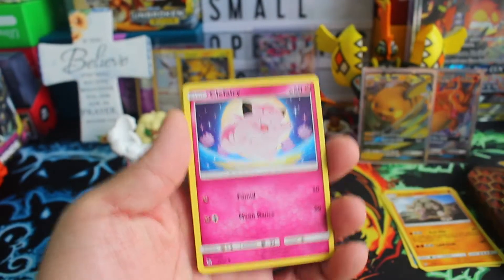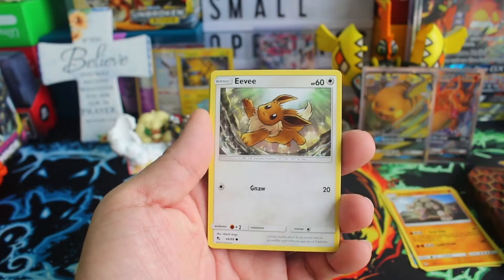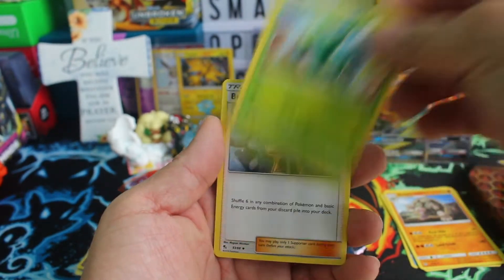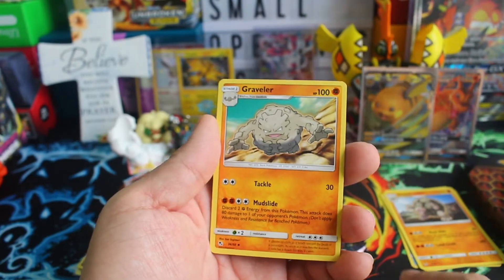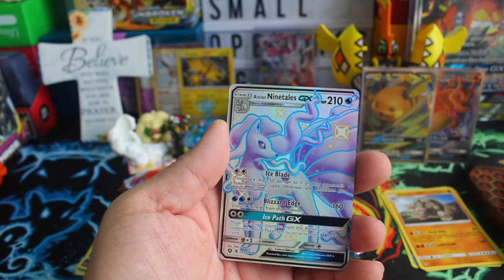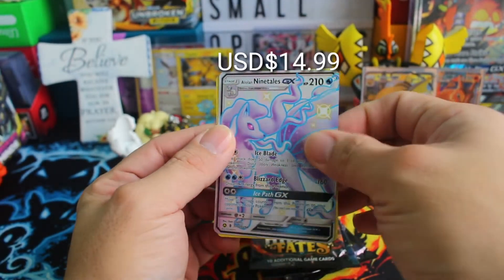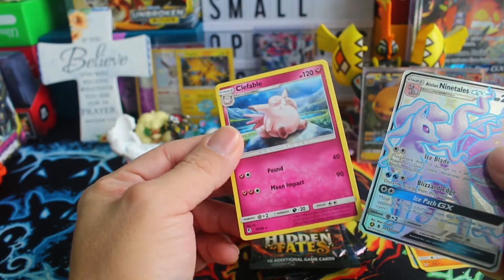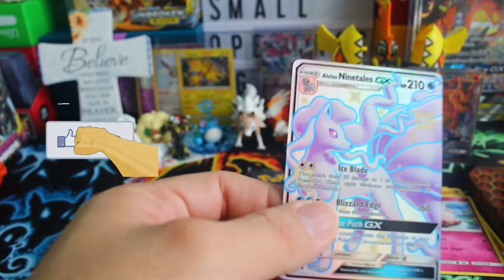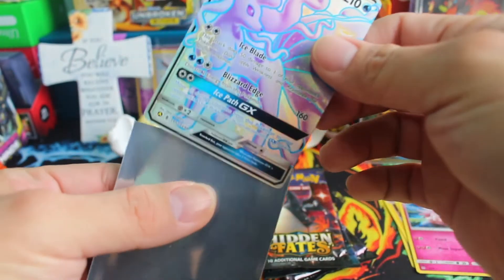Okay so: Slowpoke, good to see you; Clefairy; Jigglypuff; Eevee; Leaf Energy; Brock's; Reveller. Oh! It's saying Ninetales — Alolan Ninetales! Yes! And we have... oh no. Just a normal rare. Yes. Little brother — Slowpoke. Bye bye Slowpoke! And Alolan Ninetales.